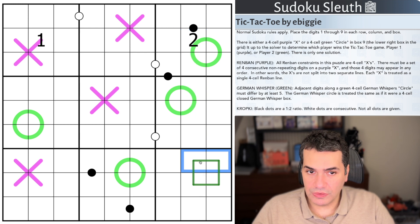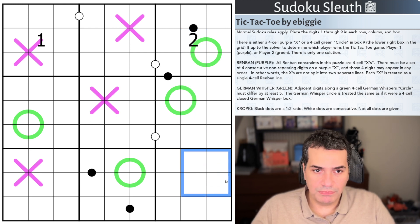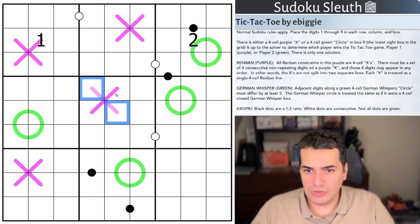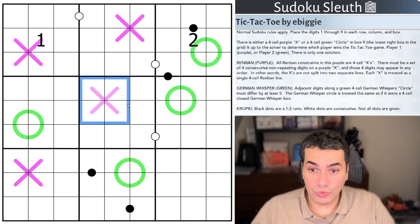There is only one solution. Purple — not going to be surprising for you — is Rembands. All Remband constraints in this puzzle are four cell Xs. There must be a set of four consecutive non-repeating digits on a purple X, and those four digits may appear in any order. In other words, the Xs are not split into two separate lines. Each X is treated as a single four cell Remband line.